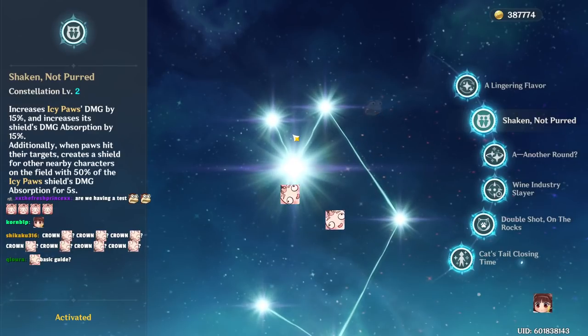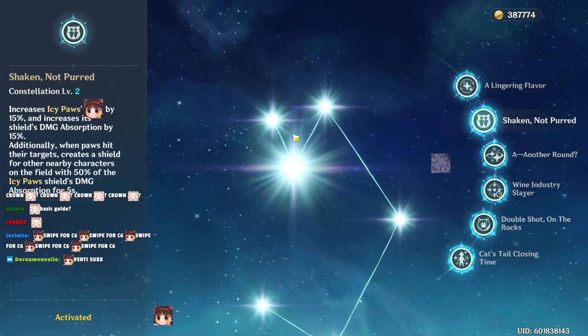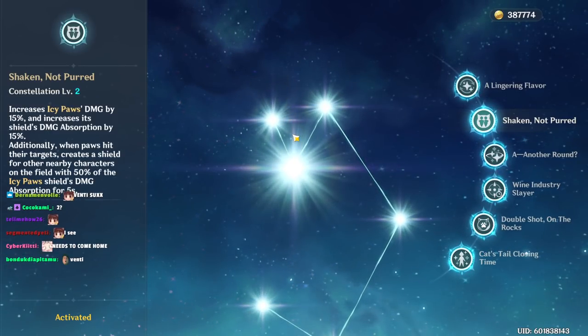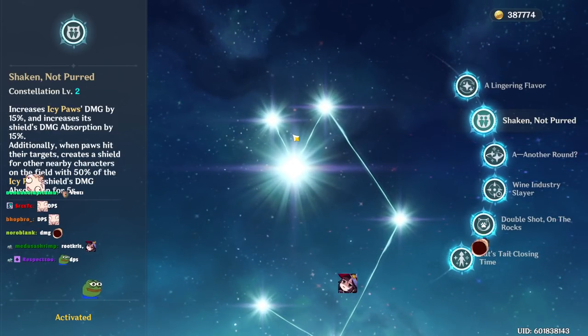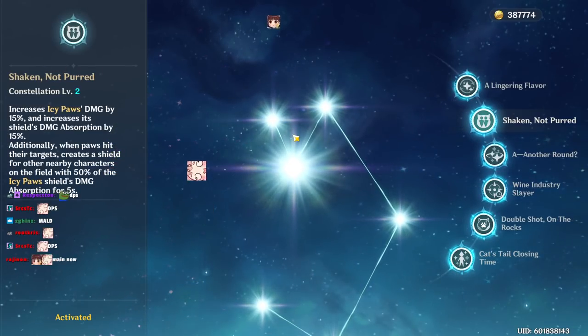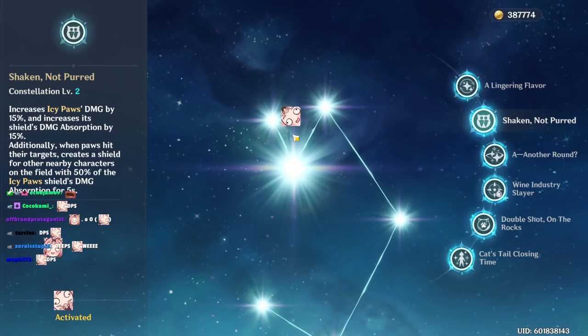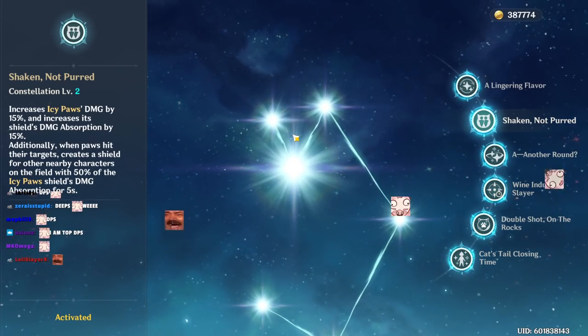C2: the first part increases Icy Paw damage by 15% — they're really trying to push a DPS build here. The second part is nicer: it increases shield absorption by 15%, applying to both hold E and tap E. 15% more shield strength is amazing.